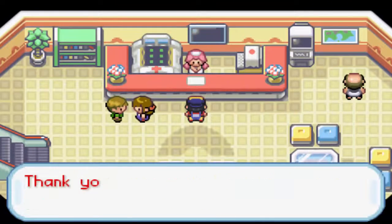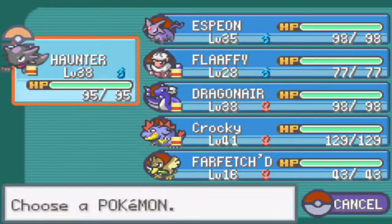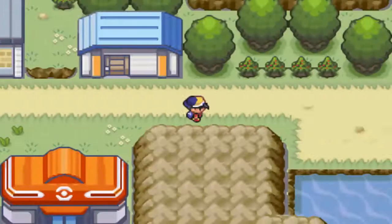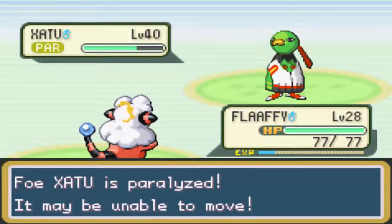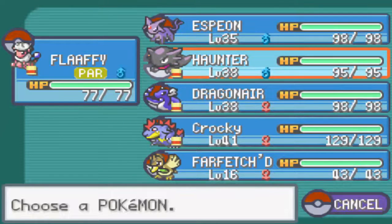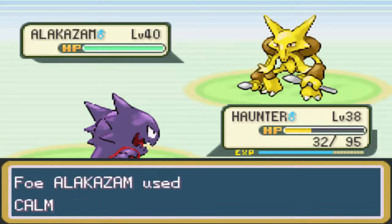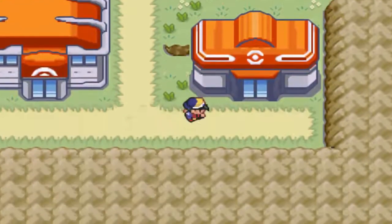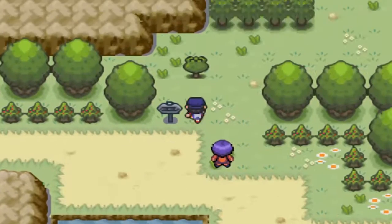Now that we've got that badge, we can head back to Goldenrod City and sort out whatever's going on there — the Radio Tower's been taken over by Team Rocket. Fluffy still needs to level up. We're actually going to make our way to the next city, because I want to do the Team Rocket thing all in one episode.